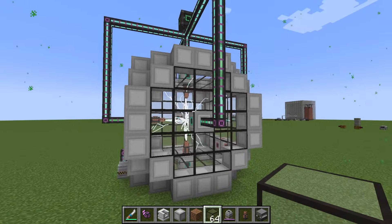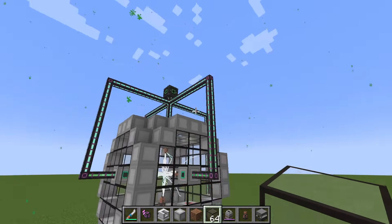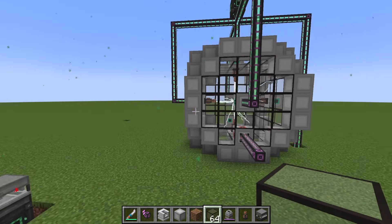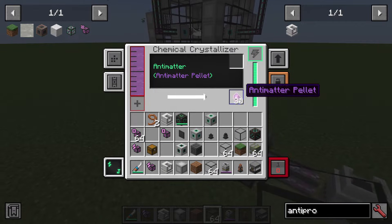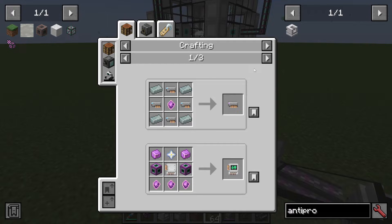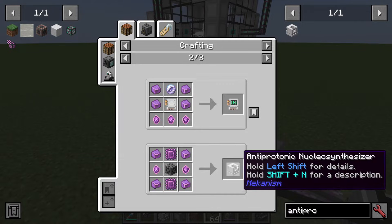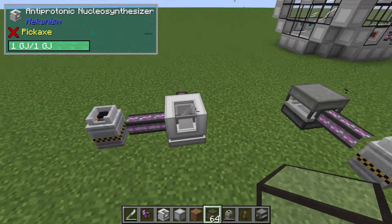This is the Super Critical Phase Shifter from Mekanism, and this is the end game of Mekanism. It takes a lot of power — it needs plutonium and polonium — and we make it into antimatter pellets, so you can get your supermassive QIO drives, gravitational modulating units, teleportation units, and your antiprotonic nucleosynthesizer, which can do lots of interesting things.